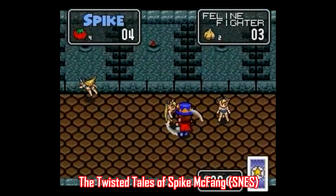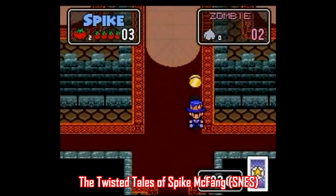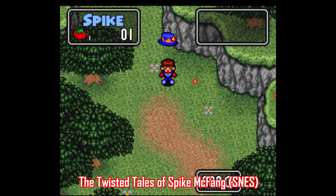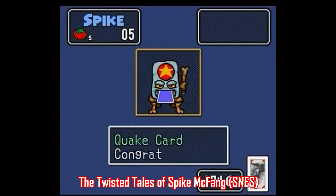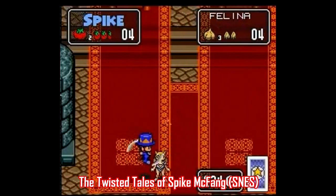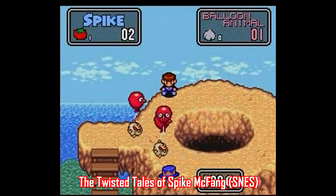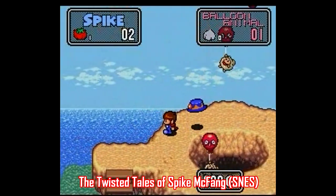There's also The Twisted Tales of Spike McFan. You play as a vampire that prefers tomatoes to blood and defeats enemies with his magic hat. Yeah, that sounds goofy — and it is. This game has a great sense of humor that really carries the experience. Be forewarned though: don't be fooled by the visuals because this game is really tough. Still, if you're looking to get your fix for a top-down action-adventure style game and you haven't played this one, it's well worth checking out.